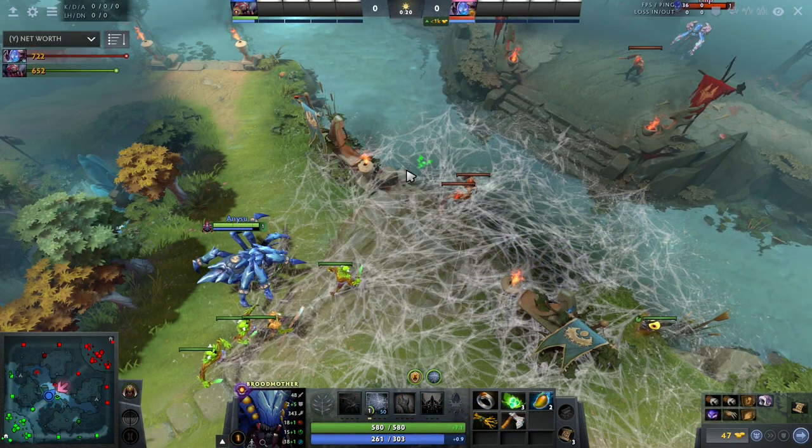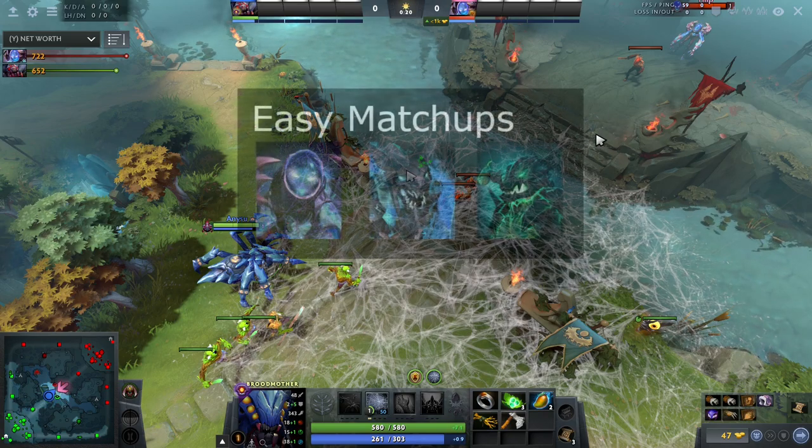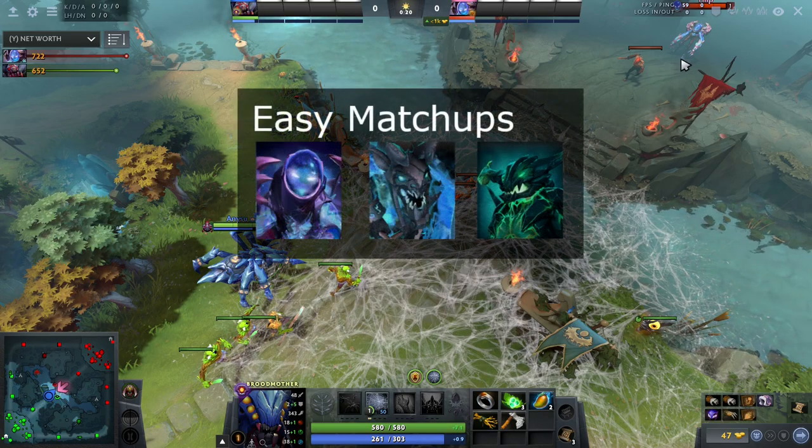Now we will talk about some matchups and how to play the early game as Brood. There are basically two different situations in the lane. The first is against a hero that has no way to clear your spiders — for example heroes like Arc Warden, Visage and Outworld Destroyer. There's basically no way those heroes can kill your spiders, so this is basically a free lane for Brood.